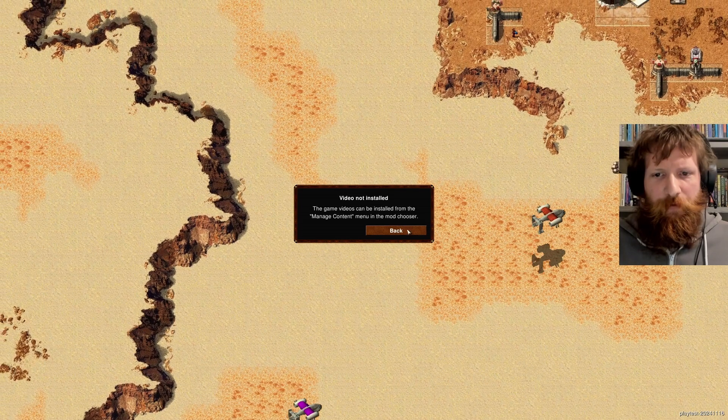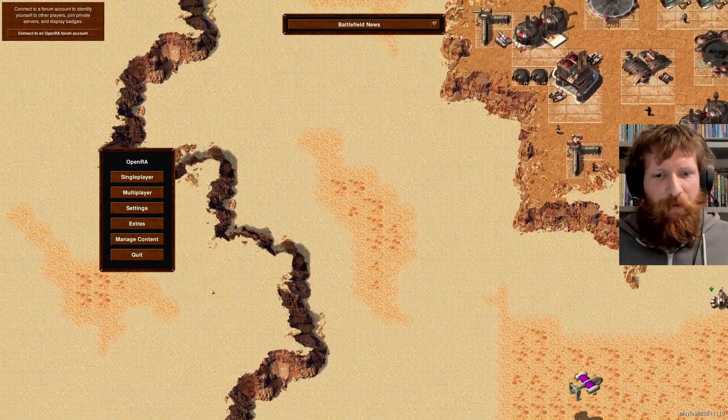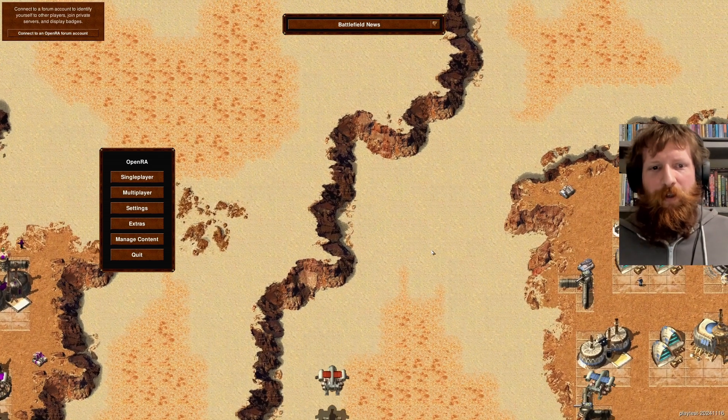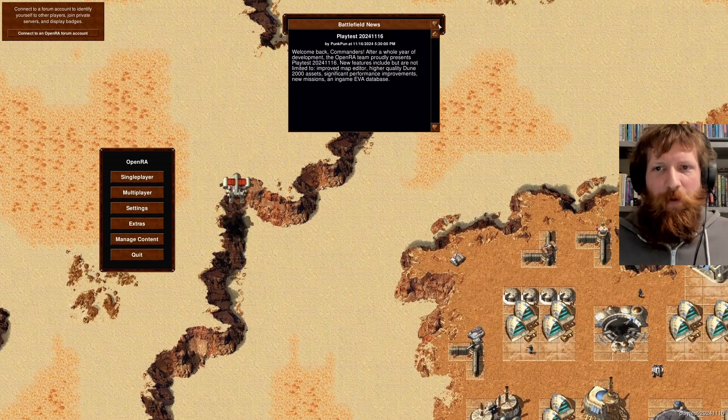Do I have briefings? No, I don't have the briefing videos. I would need to find a copy of Dune 2000 to get the music and the briefings, but the game files and OpenRA content is easily available in that OpenRA package.